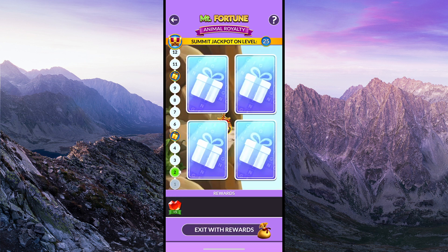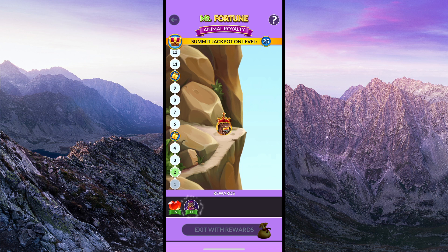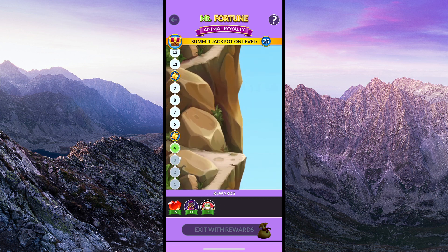The main attraction of this game is to collect all the portraits of the Animal Royalty Portrait set. As of 2023, it is the only way to collect these items within that set. You can also win crowns, rockets, hints, coins, bees, and hearts.